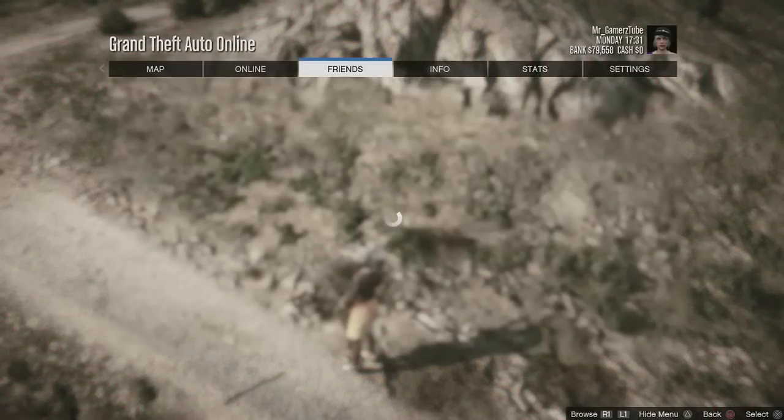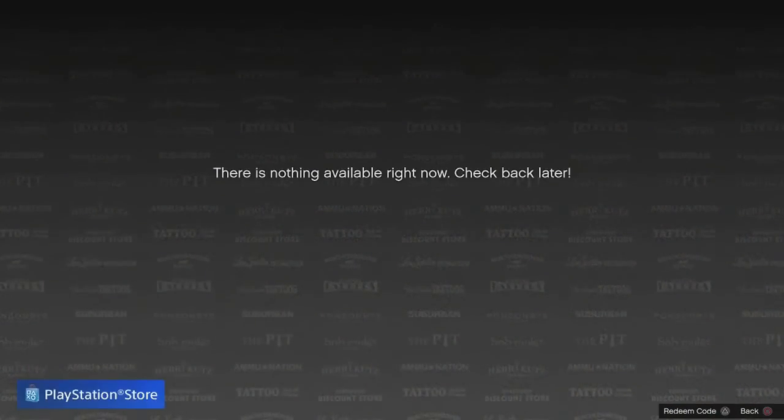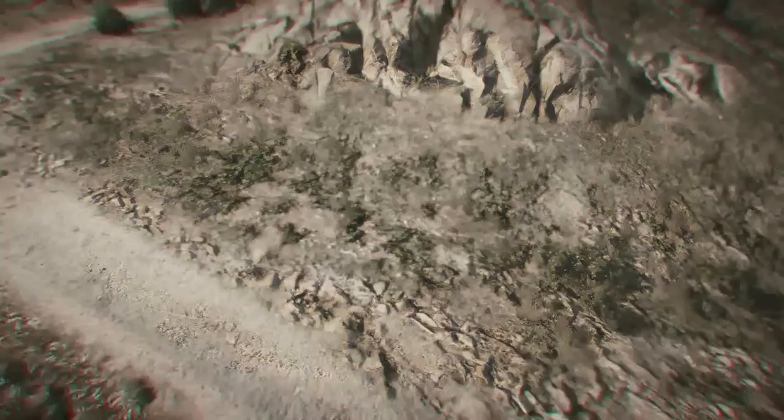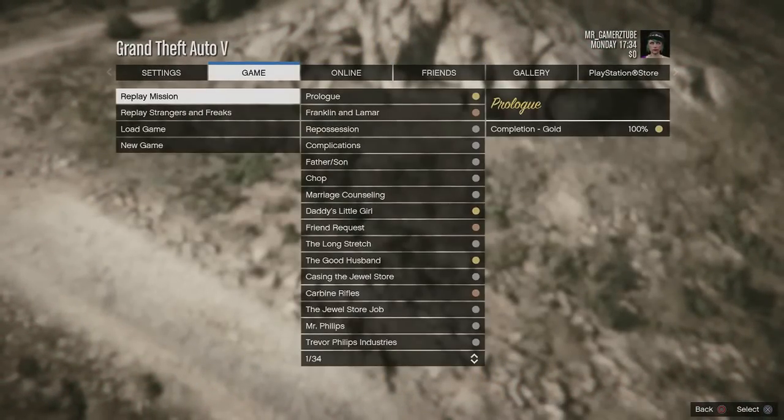There's no game option yet on the top bar in the pause menu. Go to the Play Store again, then come back. Now you can see the game option. Go to Replay Mission and replay the mission named Franklin and Lamar. Now click on it.